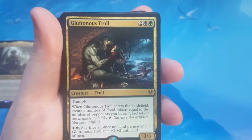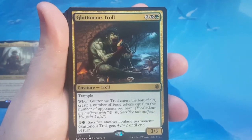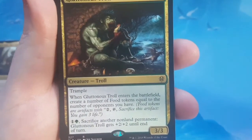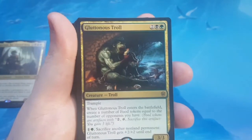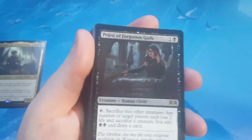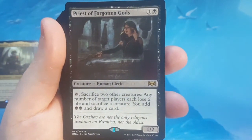Up next is Gluttonous Troll — 4 to cast for a 3/3 Trampler. When Gluttonous Troll enters, create a number of food tokens equal to the number of opponents you have. For 1 green and 1 of any, sacrifice another non-land permanent and it gets +2/+2 until end of turn. So far a common theme is they're making food tokens so you can sacrifice them for Korvold. It's not a bad theme — I see why it's popular. I like the color combination as well. Maybe this will be the black-red-green one that I make.